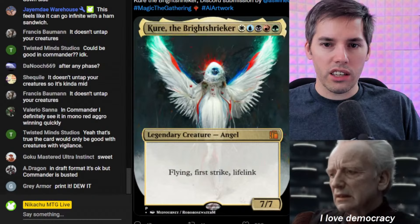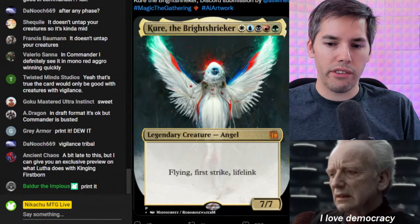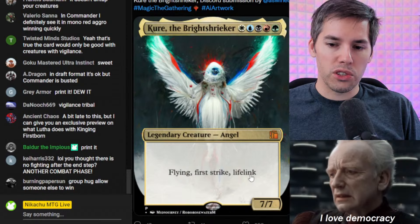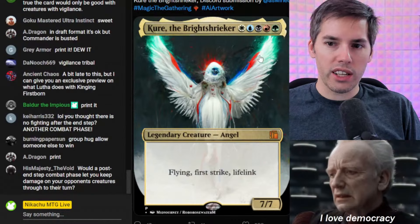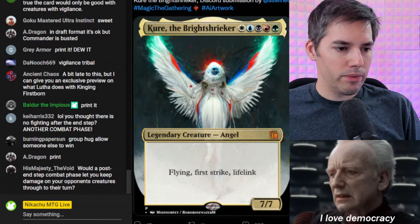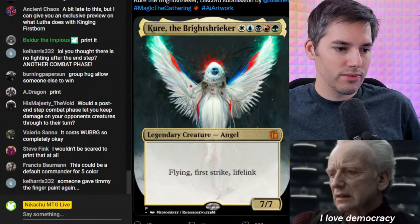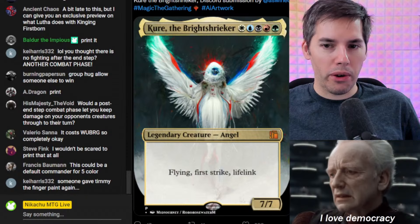Cure the Bright Shrieker. White, blue, black, red, green — it's a five-color card. 7-7 with Flying, First Strike, Lifelink — it's an Angel. No vigilance though. We got blue for flying, white for first strike, and probably white for lifelink. Where's our green and black ability? This could be a default commander for 5-color — it looks like one of those commander pre-con cards.